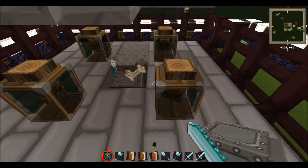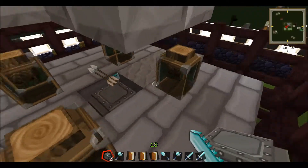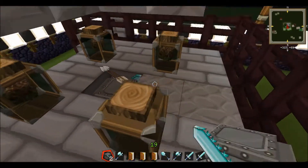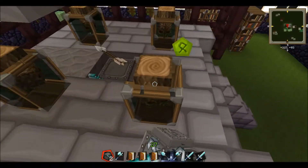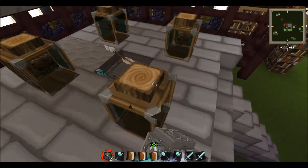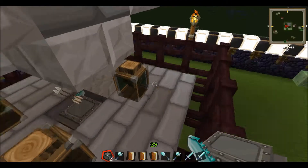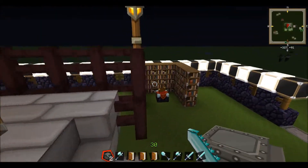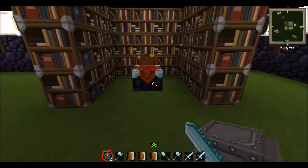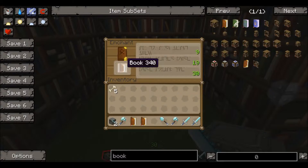Now you just right click these brain jars and watch your levels fly up — 13, 19 — there you go. Basically level 30 in a matter of seconds. So now if you have your enchanting table nearby, just plop anything you like in and bam, done.